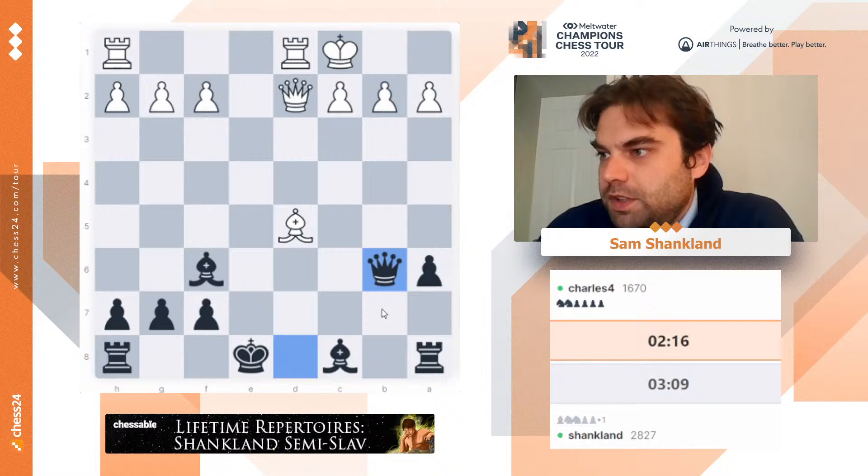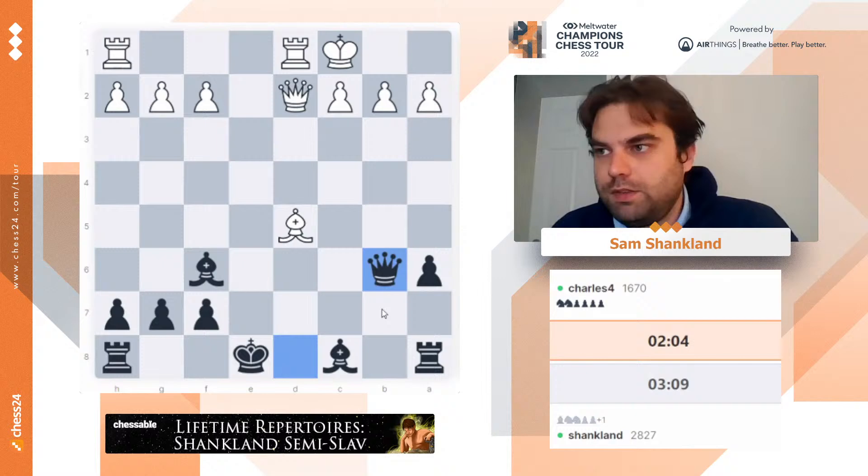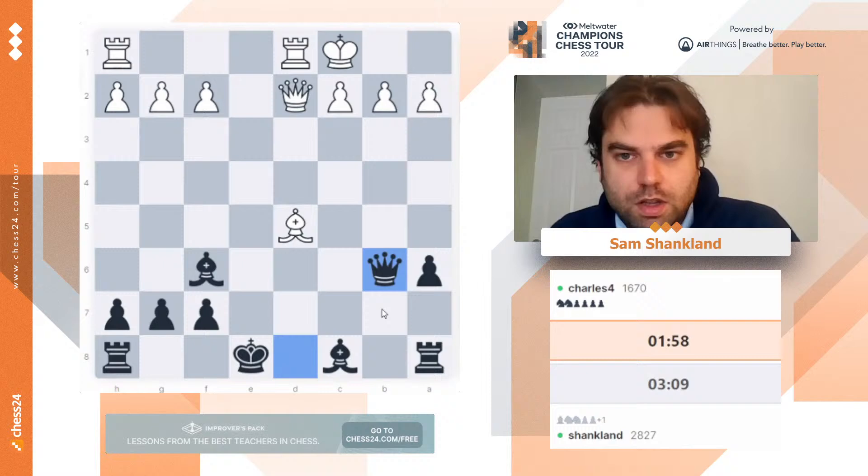If you let white bolster this pawn with like f4 and e5, you're playing the French, which is already a crappy opening — and then you're playing an even crappier version of it. So here I think I have this under control. Props to this guy for playing very direct attacking chess, but I believe I have this under control.